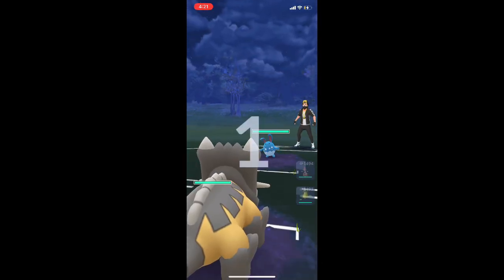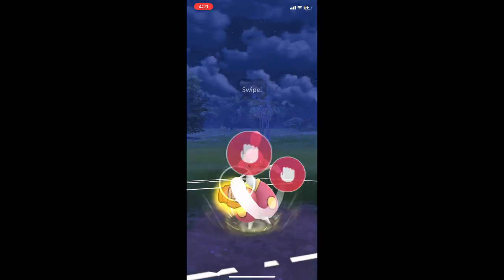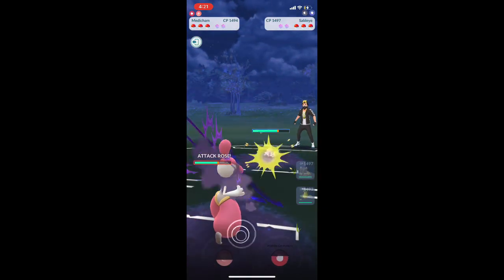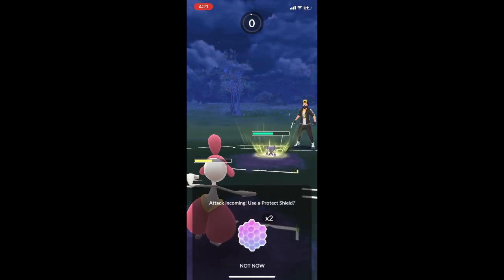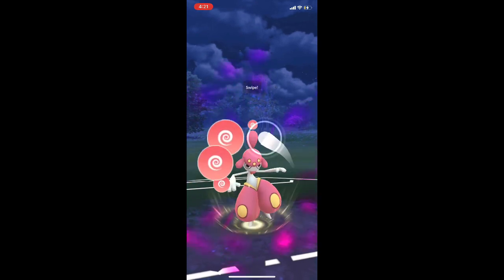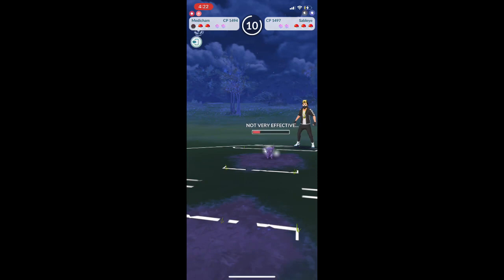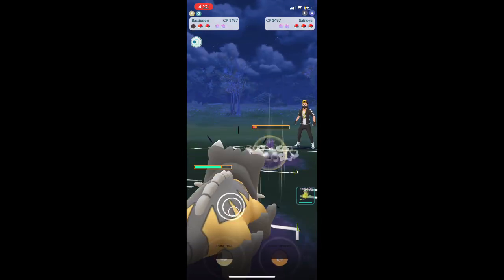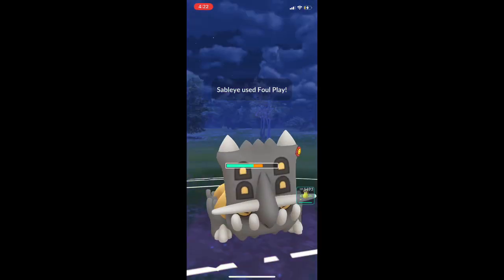Now we have Sumeril, so I'm going to switch to Medicham right off the bat. They switch to Sableye. The trick with Sableye is most people will use a Foul Play and then finish Medicham off with their fast move, because they can double-charge Foul Play this way and use it back to back. We're going to use Power Up Punch and Psychic to do as much damage as possible to Sableye.